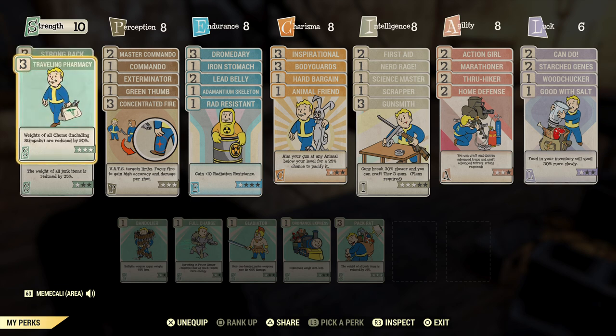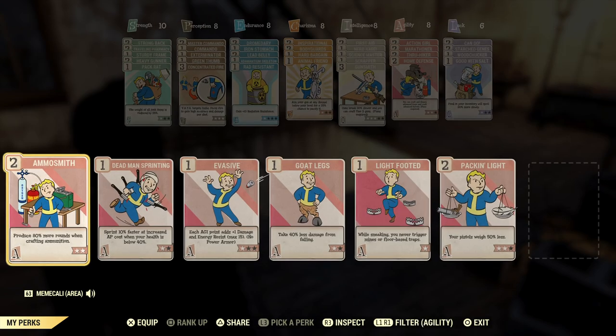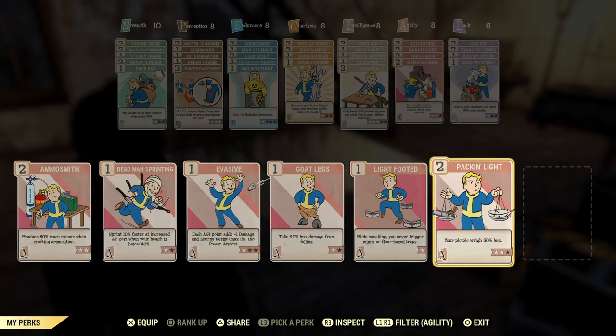Traveling pharmacy is also a good one — it reduces the weight of all of your chems, including stimpaks. Stimpaks weigh one pound each, so if you have a lot of stimpaks and you're carrying chems, it reduces them up to 90% and you can get level 3 on that. Packing light helps reduce your pistols' weight by up to 75%. This one is a two-star, so it does 50% less — a good one to have if your pistols are heavy and you're carrying a lot of those.